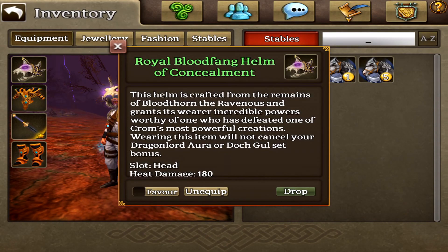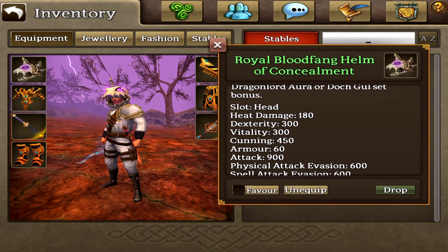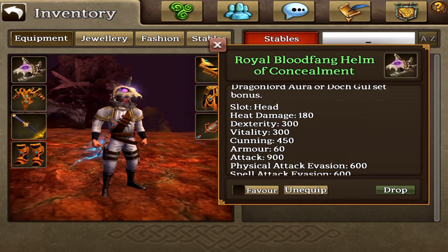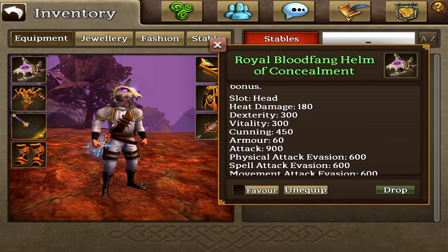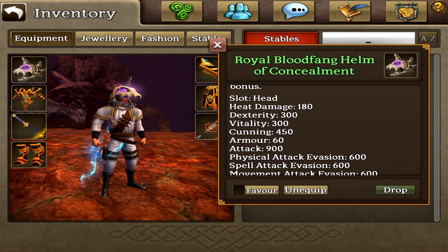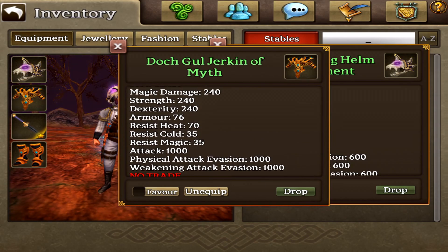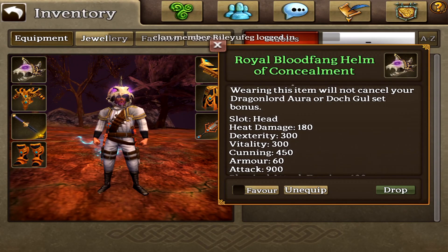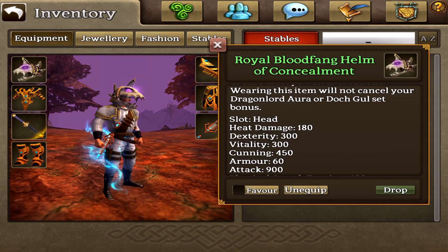As you may be able to tell, we now got a royal bloodfang helmet of concealment, which is the dexterity one, not the strength one - but that will come around one time for sure as well, because all drops drop. So far I'm really happy to have this one, because in 900 attack we got 300 vitality, 180 damage, and 300 dexterity, as well as some good old armor. Take a look at this armor stat - 60 armor versus 76 on the chestplate, which means this helmet is just 16 armor points below the chestplate. Makes this one really awesome.